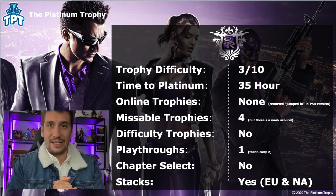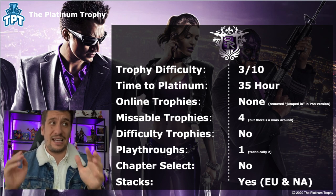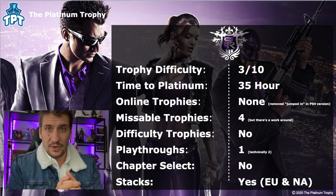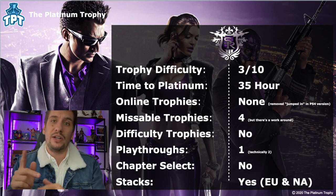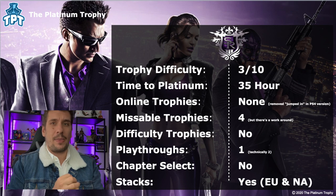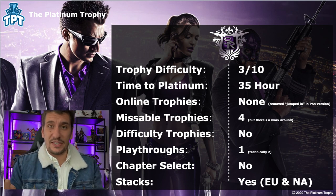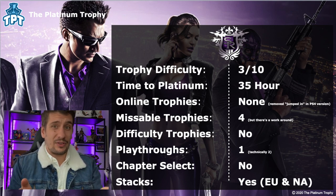So the trophy difficulty for this one is a 3 out of 10 — the same as it was on the PlayStation 3 and the Xbox 360. Fundamentally, the trophy list is exactly the same; things haven't changed except it is missing one trophy. It's going to take you around 35 hours to platinum the game, which is exactly on par with what it was on previous generation consoles. This version of the game has no online trophies because they've removed the only online trophy in the game. There was a trophy in the PS3 and Xbox 360 version called Jumped In, and that trophy has been removed for this version. Thankfully, because that trophy is actually unattainable on the PS3 version as well now, given that the servers have been shut off for that game.